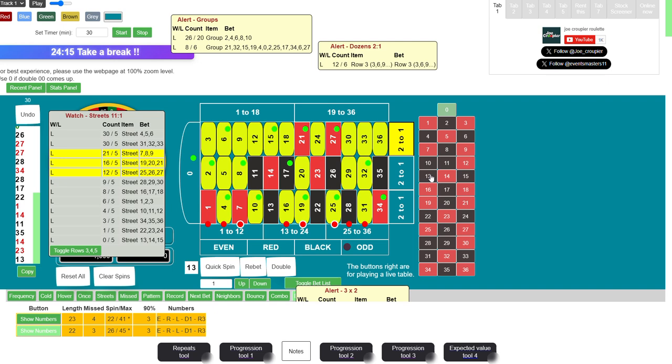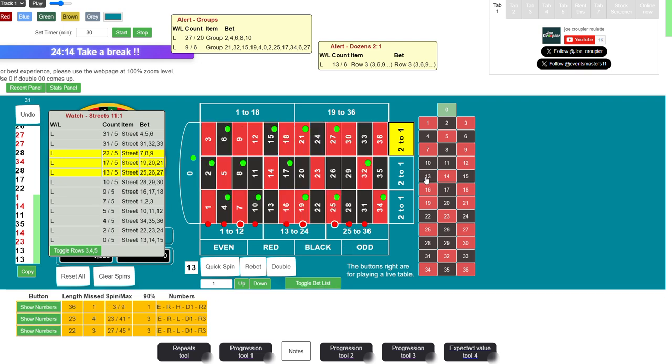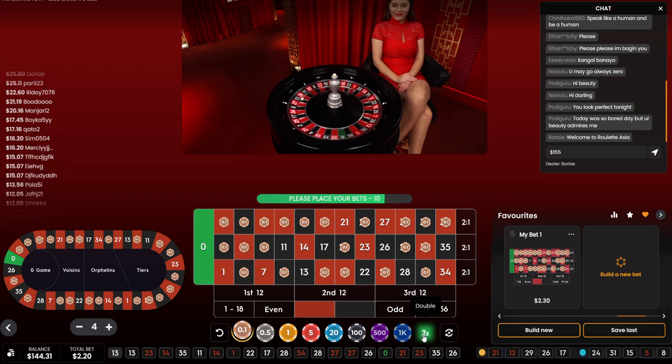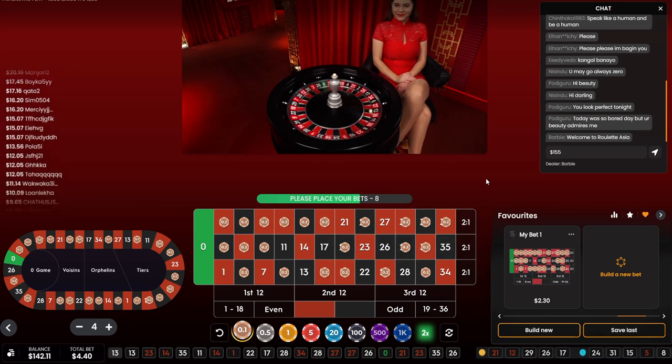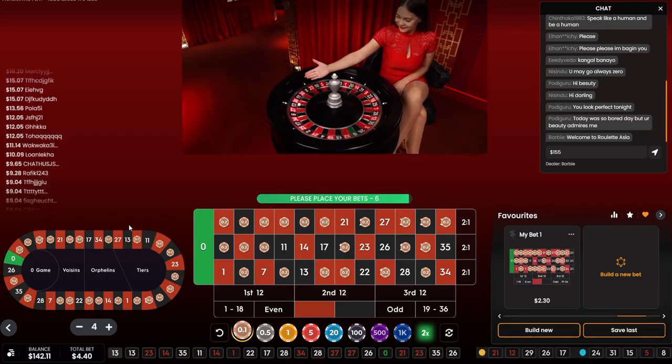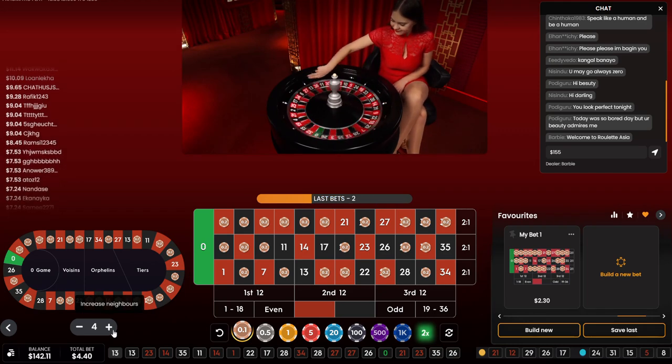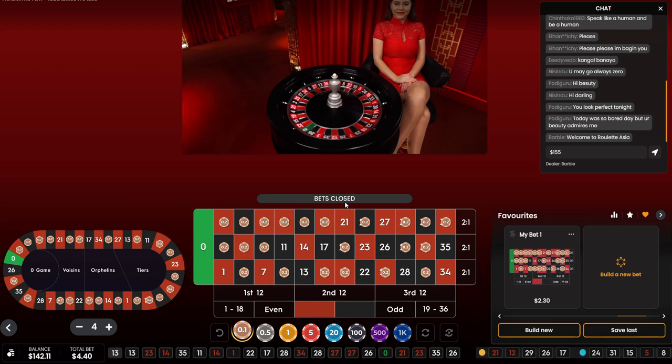Not having much luck with the system today — that was 22 numbers. We're going to double up and stick with this. So with 22 numbers this gives us 1.40, then 2.80 — this will cover the previous loss and perhaps a few extras. We still have the 21 neighbors.